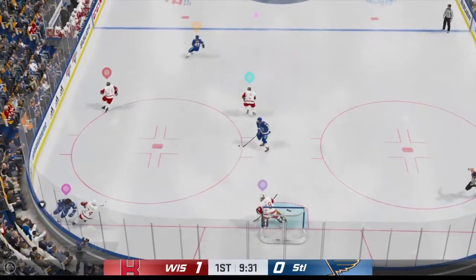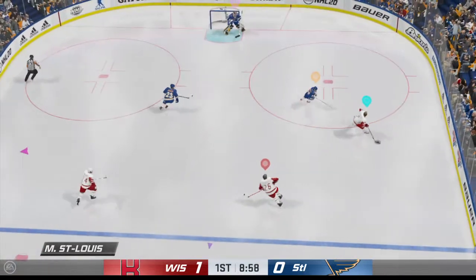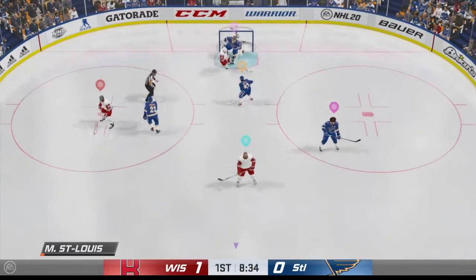As the puck escapes the offensive end, that goes off a player in front. Slides it across to St. Louis. Moves it to St. Louis. From the slot, wrist shot! Beautiful! Stomp with the glove!